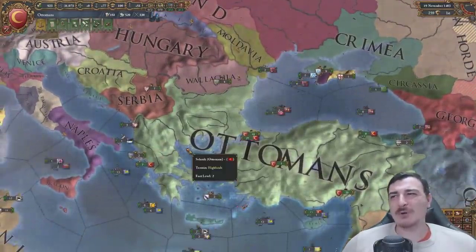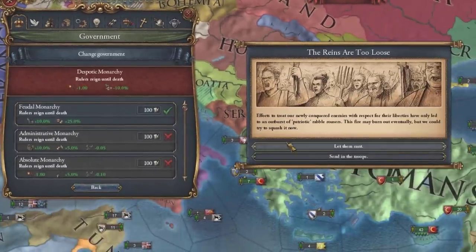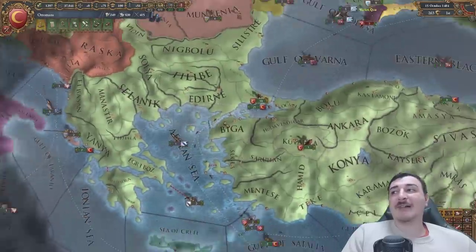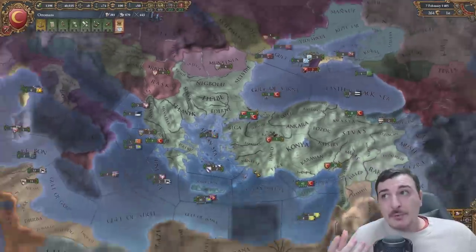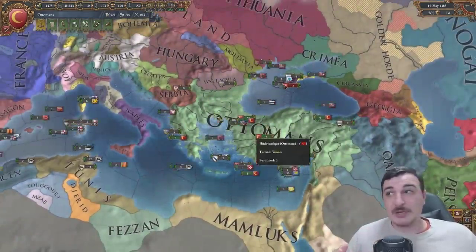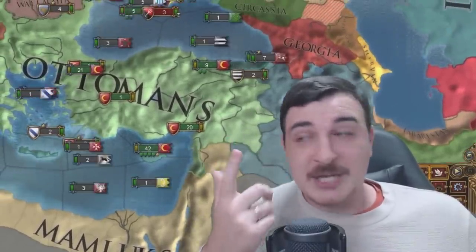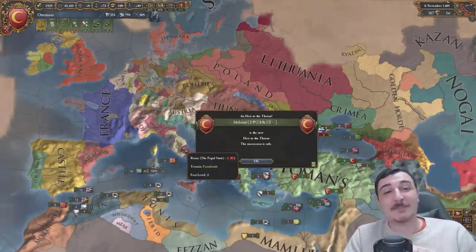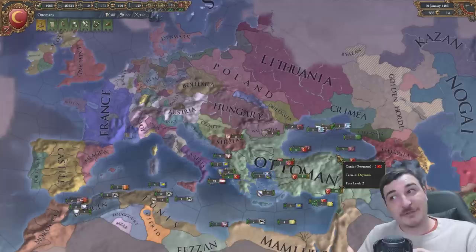This kind of makes me realize that at launch, EU4 was almost flavorless. There's no special governments - for example, the Ottomans start with a despotic monarchy, so they don't have the cool Ottoman government, they don't have the Janissaries, they don't have the Pasha system. And not only the Ottomans - pretty much nobody has anything. Compared to EU3, which when EU4 was launched, I have to say EU3 was actually more enjoyable. Sure, EU4 had better graphics and was the newer game with a lot of potential. As we've seen in the past nine years, EU4 has definitely lived up to its name and is 100% value for money.